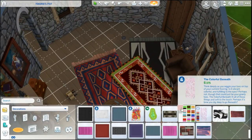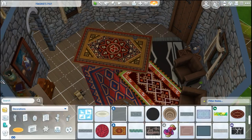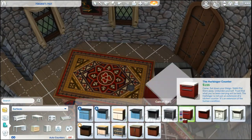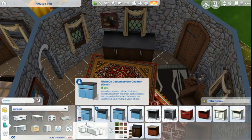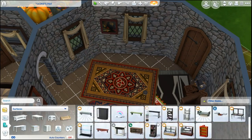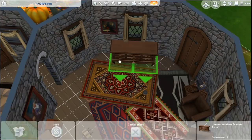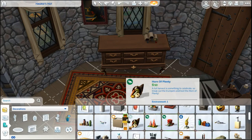He's got a crap ton of rugs too, so I wanted to add a lot of these older looking rugs, but there weren't too many options so I just went with what I had. Here's me trying to figure out if I wanted to do a kitchen or not. I could have done an older style stove and fridge, but it just wasn't right because he just doesn't have that in his hut. So I just didn't add it — I added a dresser instead.